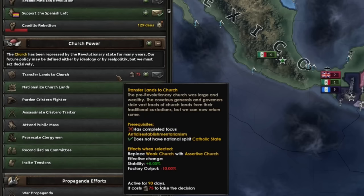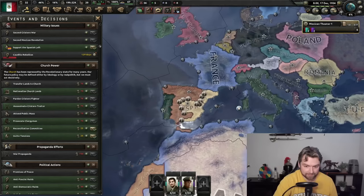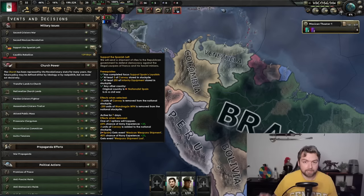You may have already seen this in a number of guides, but now in your decisions tab under military issues, you should see something called 'Support the Spanish Left.' Every seven days, whenever you hit this button, three of your convoys will disappear as well as 250 units of guns. These guns are going to go over to support whichever side you have chosen. No matter what happens — whether they fail or make it — you're going to get some kind of experience. If they make it, which you have a 60% chance of doing, you're going to get 20 army experience. If it fails and your ship sinks, then you're going to get 25 navy experience. Regardless of which you choose, you are going to get some kind of experience.